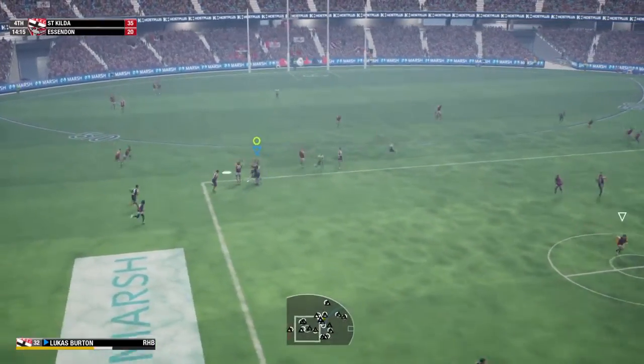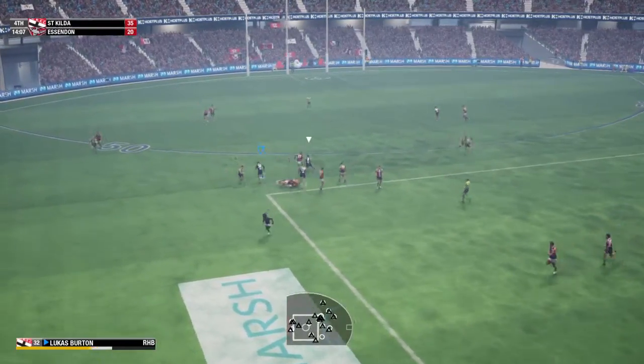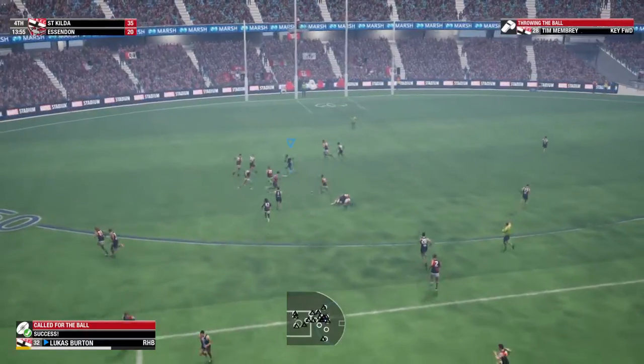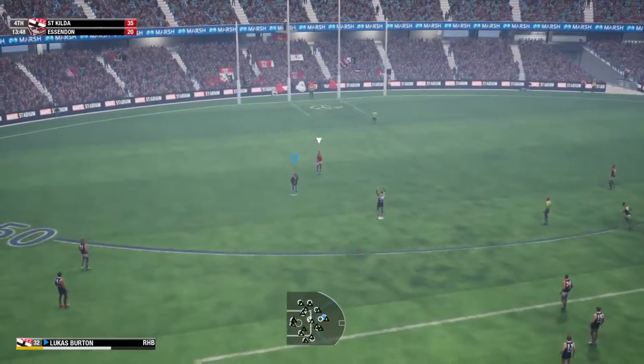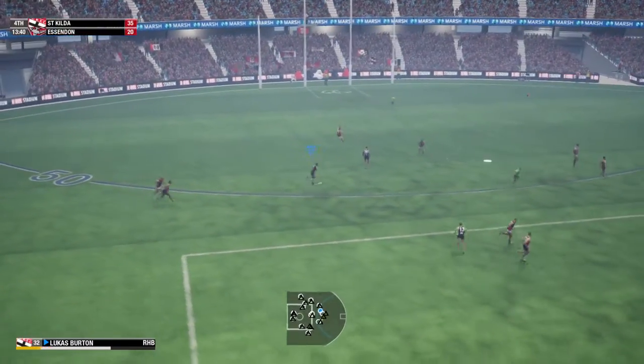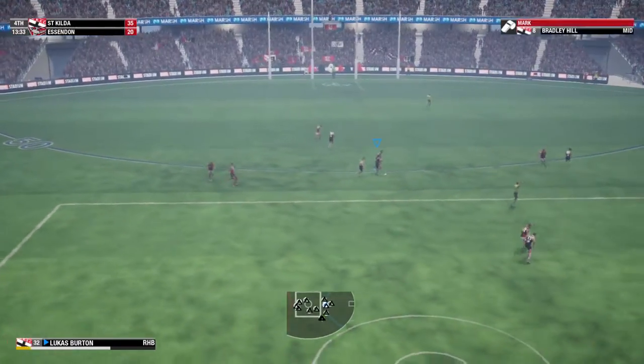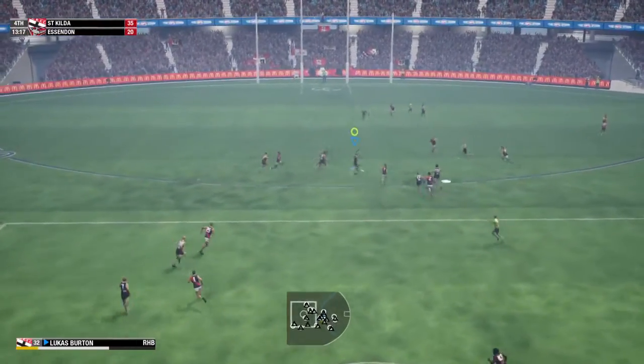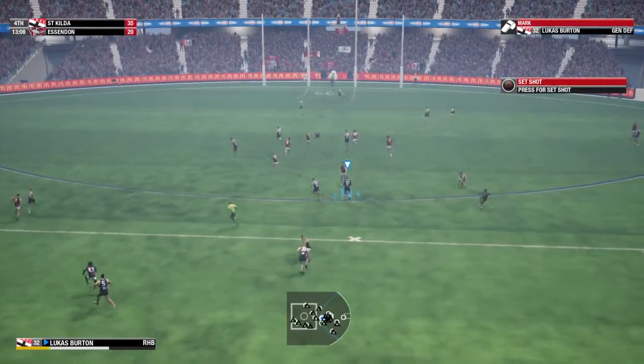Hurley collects the kick, stuck the mitts out there and held onto it. Stringer puts it on the boot — he looks like he needs a spell. Receives the handball and takes off. Memory throws the ball away. Ambrose — a long driving kick. Hill wins the ball in the air. Goes with the kick, Burton controlling the airwaves on this occasion.